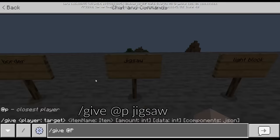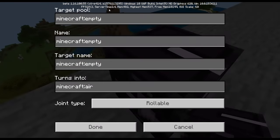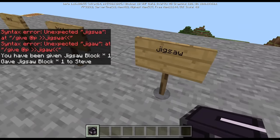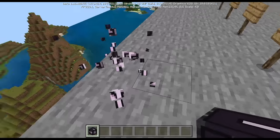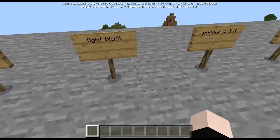The next block is the jigsaw block — give [player] jigsaw. You can place it down and open it to see options like target pool, name, and turn-able sign. As far as I know, jigsaw blocks have no survival usage; they are only used in world generation like villages.